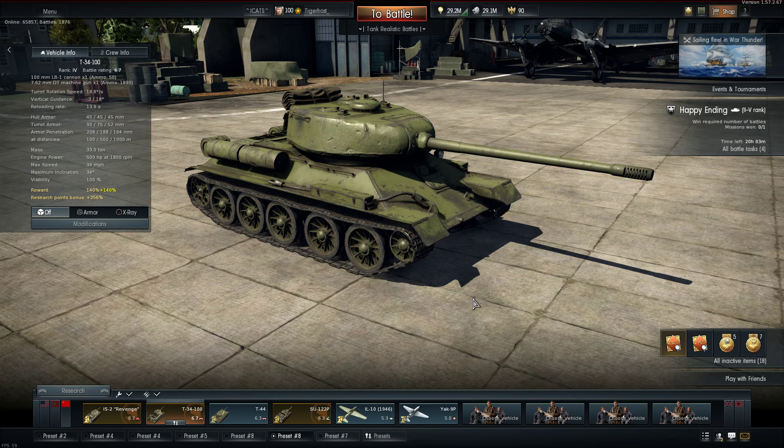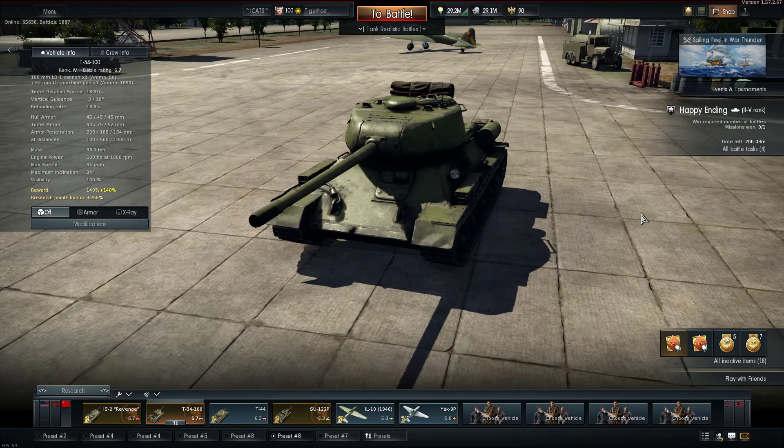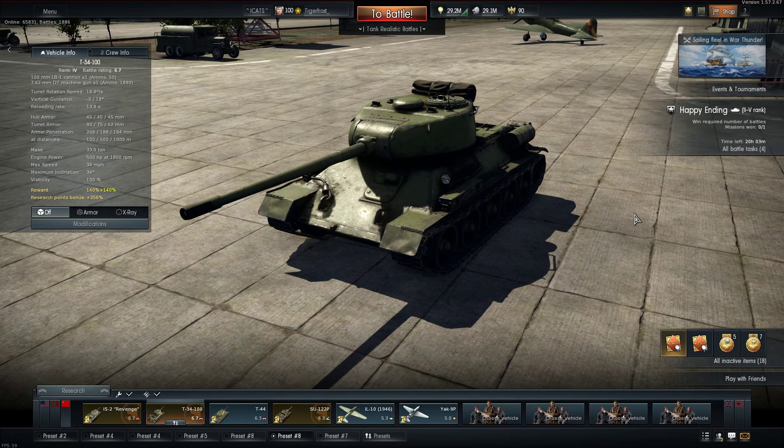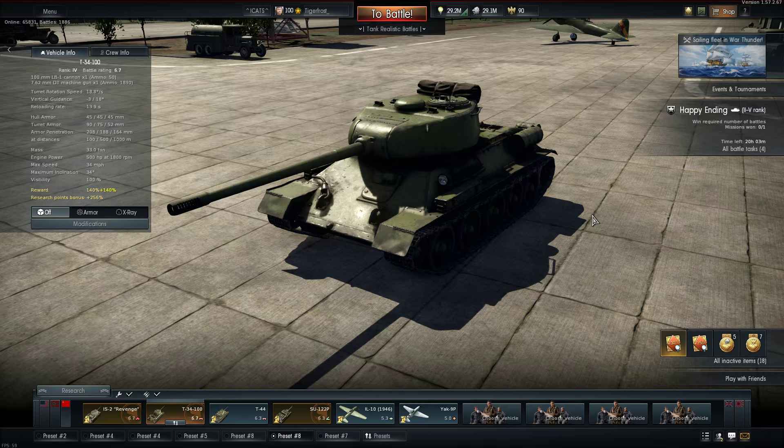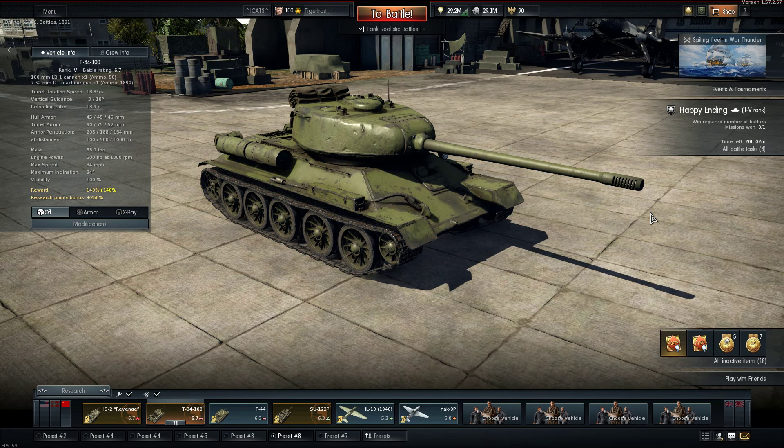But what about the vehicles included in the pack? Well, for starters, we have the T-34-100. This is the one of the three that I actually own. I've owned this since September 2015 — I got it for my birthday. And I have never looked back, because this tank is one of my favorite medium tanks in the game. It is fast, it's maneuverable, it can be great for aggressive play, it's great for flanking. In my opinion, it is the best T-34, at least out of my experiences with all the T-34s.